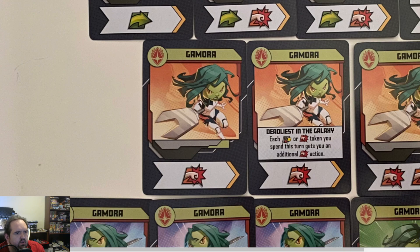Anything you can do to acquire tokens — this is the theme of all the Guardians of the Galaxy. They really like to do more stuff with their tokens. Most of them like to do stuff with their tokens. Gamora definitely wants to acquire the wilds and punches.